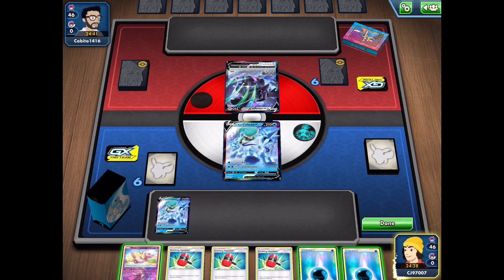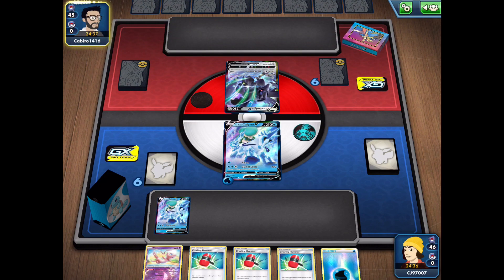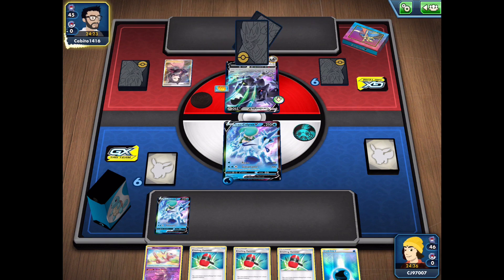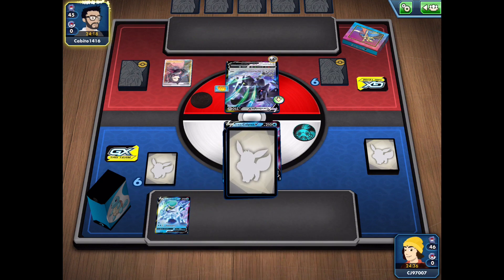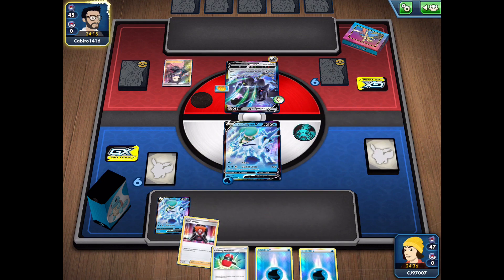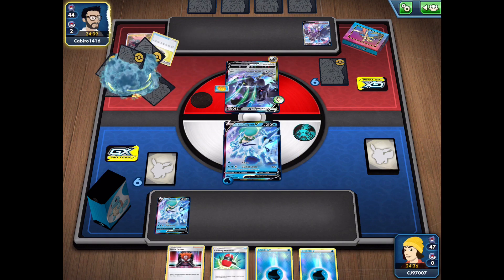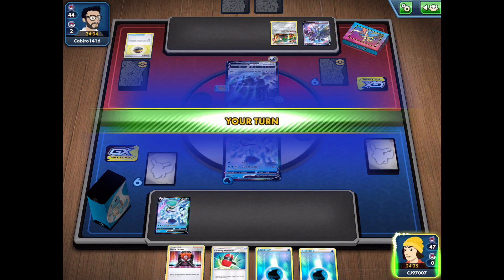Game 2 — we have an interesting start and we're up against a Corviknight deck, which is not great for us since we're going to be hit for weakness. My opponent can easily get knockouts here. Hopefully we top-deck a supporter card or some card to get us out of this horrible hand. There is a Marnie from my opponent — exactly what we need. Path to the Peak isn't going to come in as useful this game unless we can get one down early and stop their abilities.